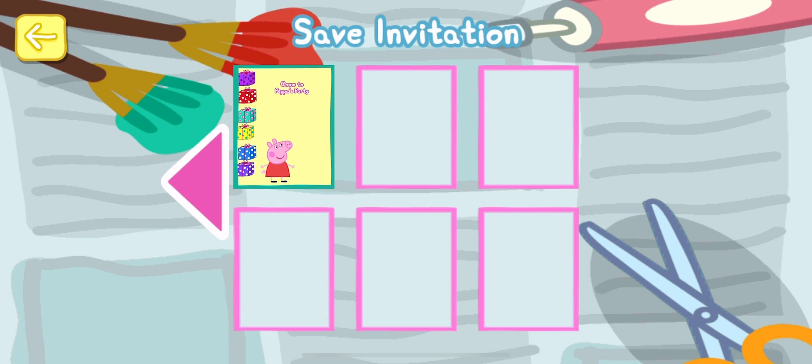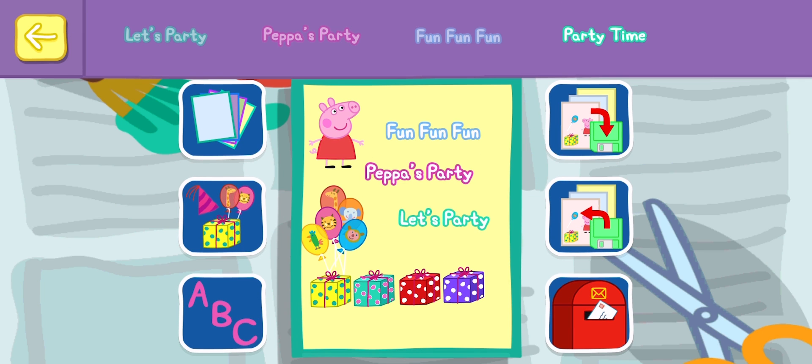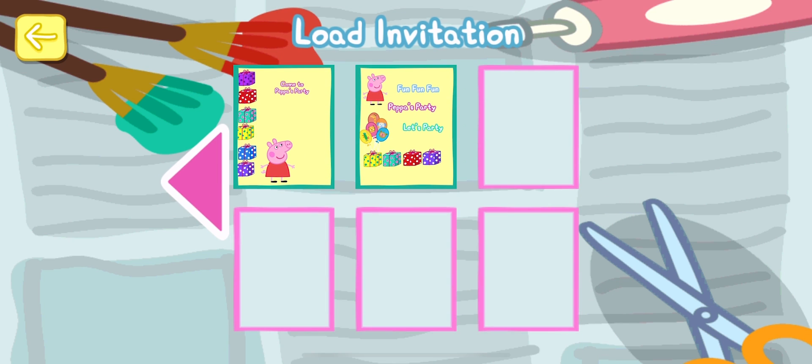Do you want to save this invitation for another time? Touch the box you want to save it to. Choose one you want to use again.